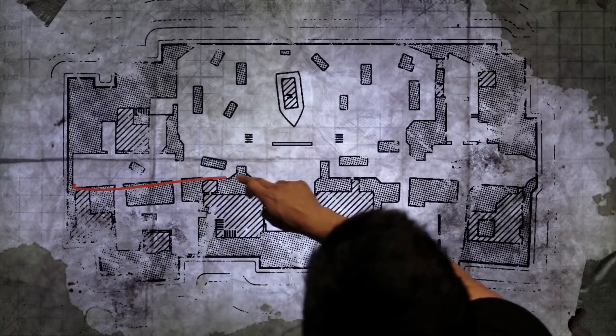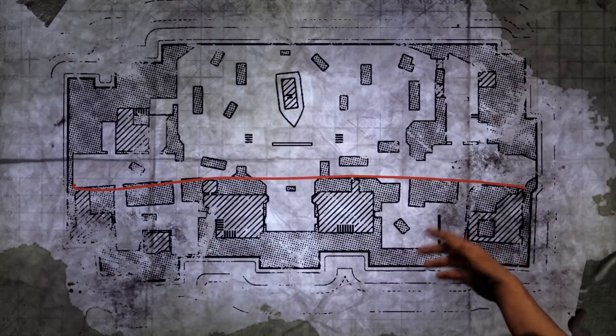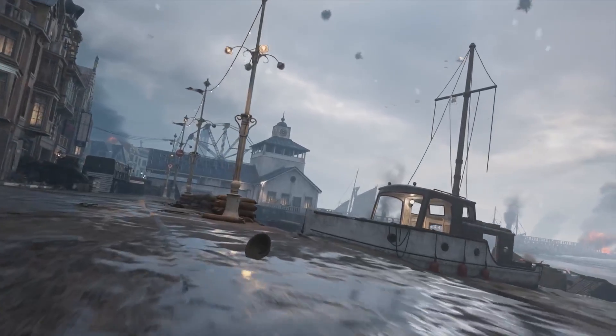This map is really unique because it doesn't follow our traditional design — it's got two very distinct methods of gameplay. This line I'm drawing here divides the map basically by play style. If you like to play with SMGs, shotguns, that close range kind of stuff, then you definitely want to stick in the apartment buildings on this side of the map. But if you prefer more long range or mid range options, then you want to stick to the beach and boardwalk sections of the level.